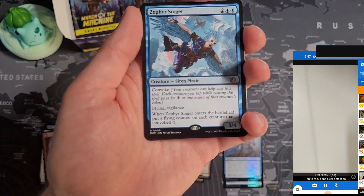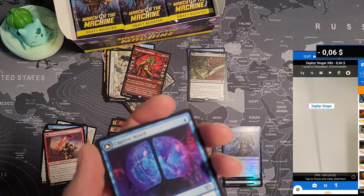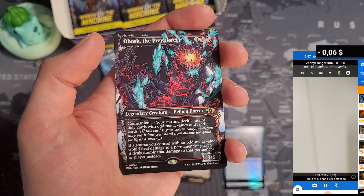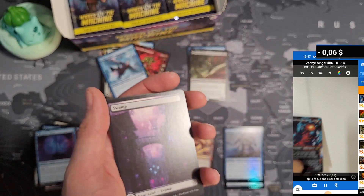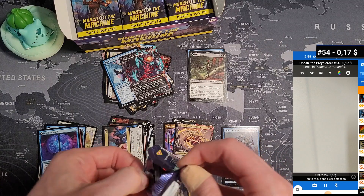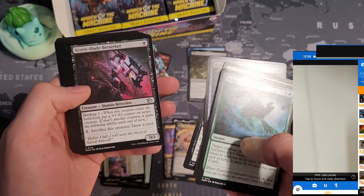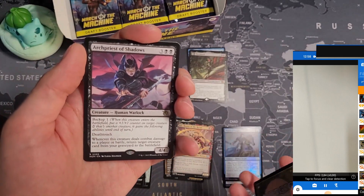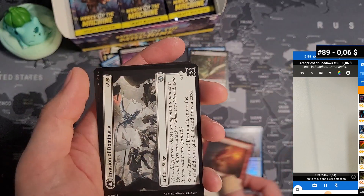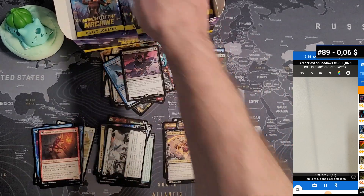We got the first rare: Zephyr Singer. I don't remember ever pulling this card — it's new for me. I've already opened so many products and there's always one or two new cards I've never seen. I saw this one plenty though: Obosh the Prey Piercer — worth nothing. Archpriest of Shadows — worth nothing, six cents. Double-faced card, battle: Invasion of Dominaria, multiverse legends, foil, land, and nothing else.